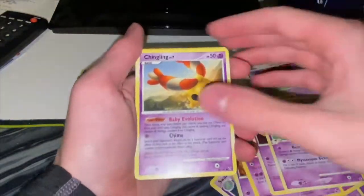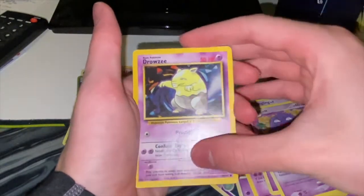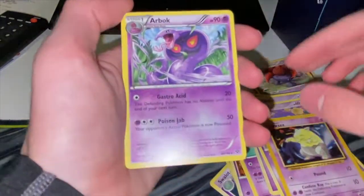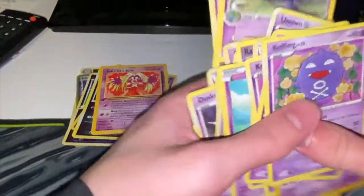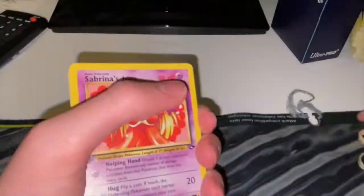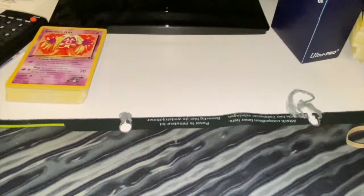Looking for more - we got a Drowzee, we got an Arbok. Quick turn - that was a move. Koffing. We found ourselves another first edition card! Who said it couldn't be done? That rubber band broke! First edition bro!